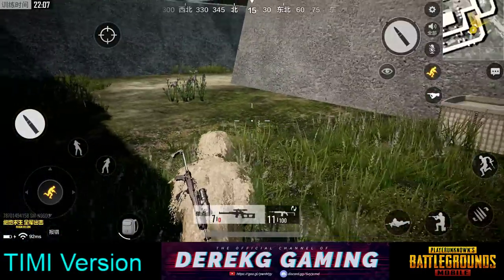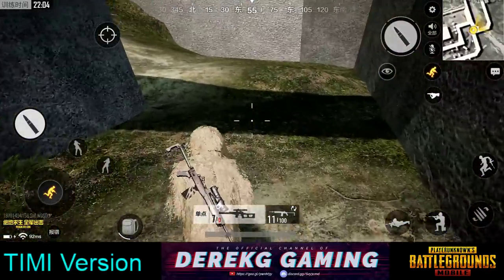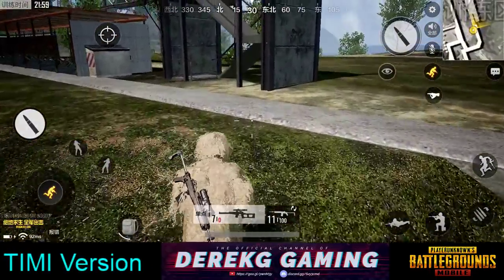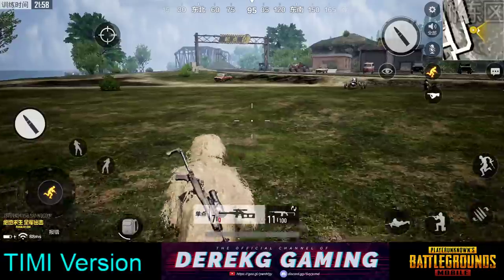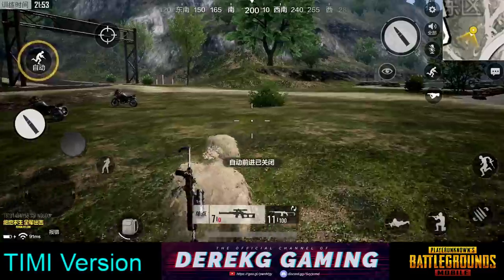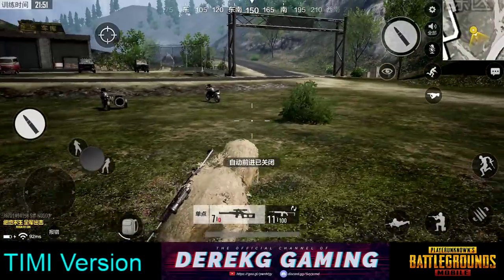My understanding is that you can invite teammates to also participate in training mode if they're in your party. That's why it kind of goes to a loading screen when you enter training mode — you queue up for a match almost, and you can kill each other. So it's really good skirmish practice.